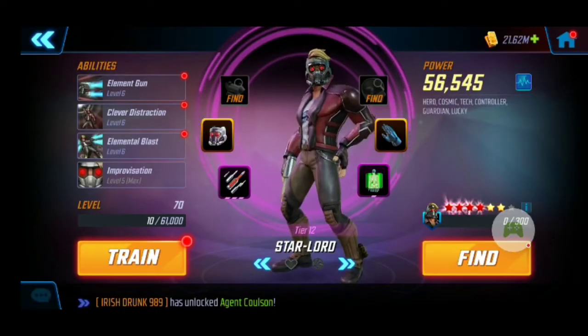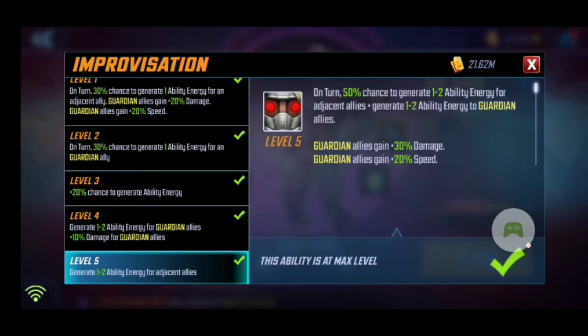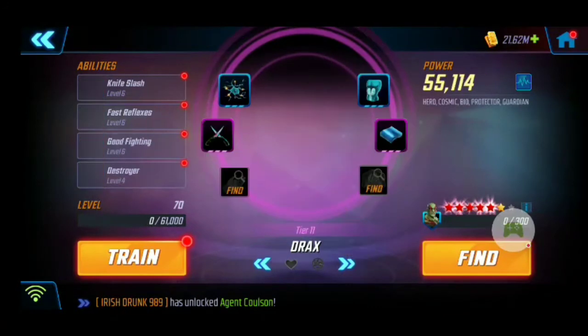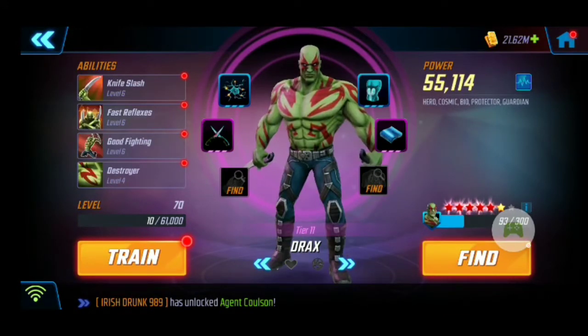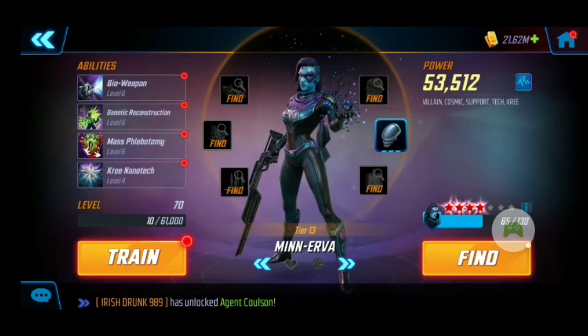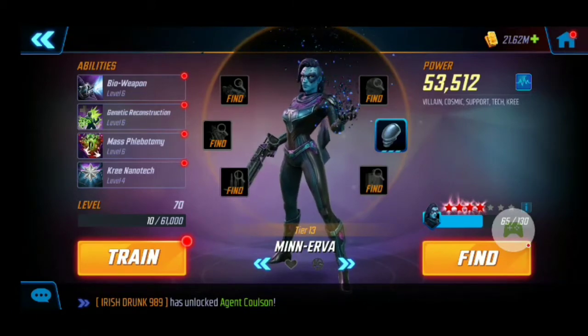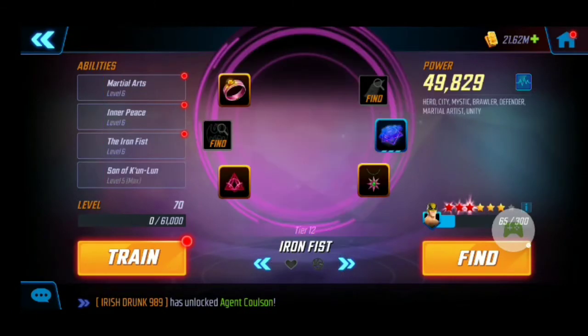Then I have Star-Lord, whose Improvisation is the T4 I have on him right now. Then we have Drax — I don't have any T4s on him, but my Drax is pretty beefy just because of the red stars; he's six gold, five reds, so that definitely helps. There's Minerva — only a four red star, four gold, but gear 13, so she's helping me out in Dark Dimension 2.